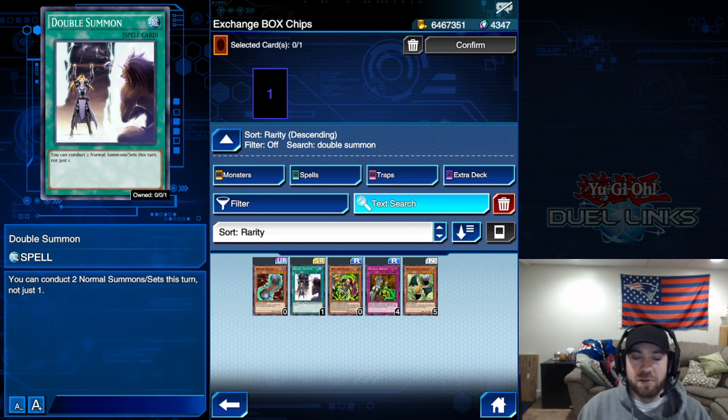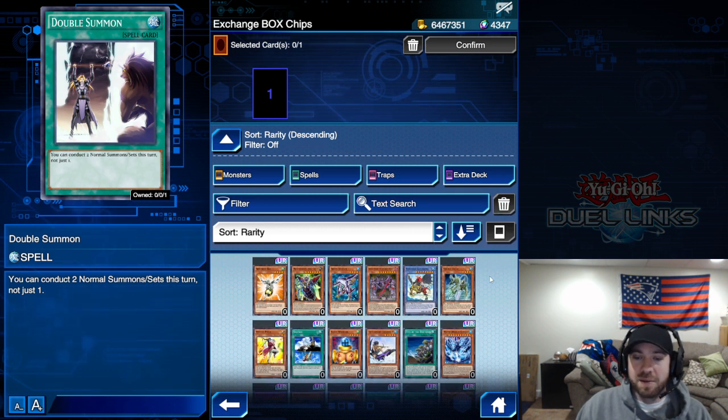After the first turn, if you draw Double Summon, it's usually not very helpful — it's quite specific to that deck. But I hope this has been helpful overall. Those are the top five cards to choose with your exchange chips — let me know your thoughts, or if you're targeting different cards.